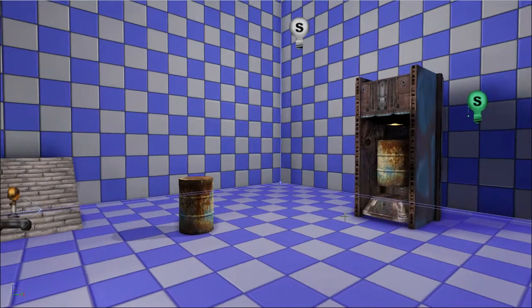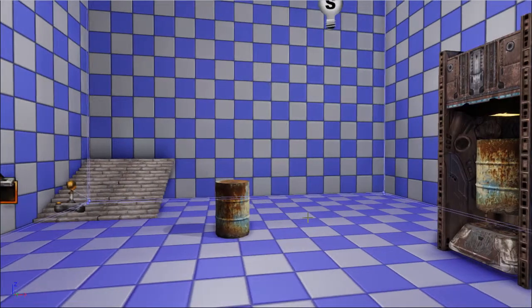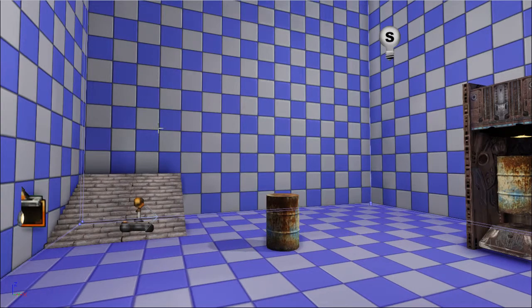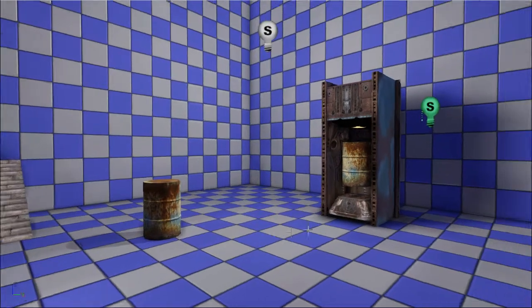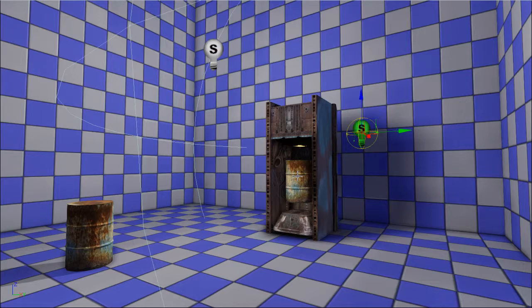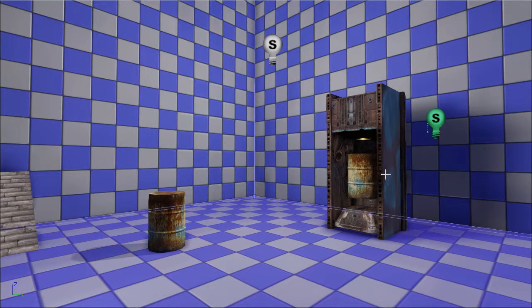Hello everyone, I'm Jonas and today I'll be doing another Kismet video. The inspiration for this one is the whale oil tanks in Dishonored. What I'll be doing is creating barrels - if you press the trigger on the left it will spawn a barrel that rolls down the stairs, and you'll also be able to pick up barrels and put them in the machine over here, and the light is supposed to turn on.